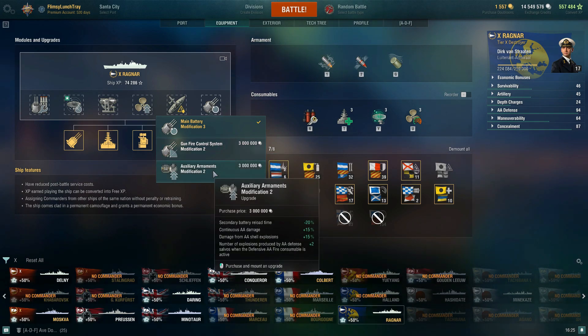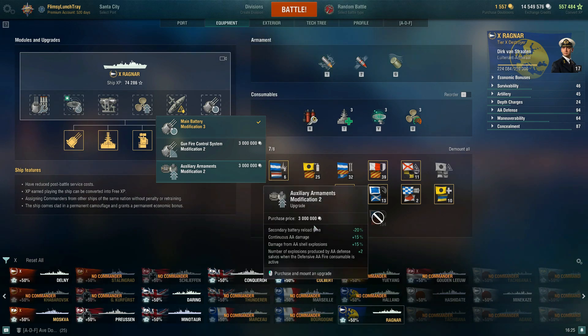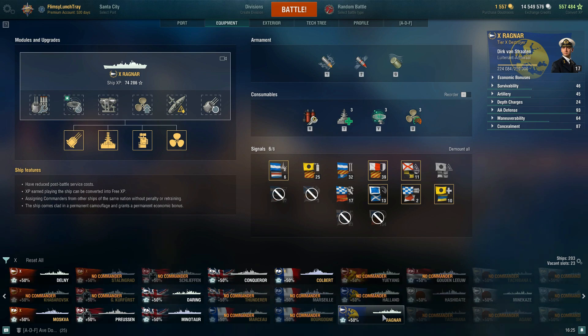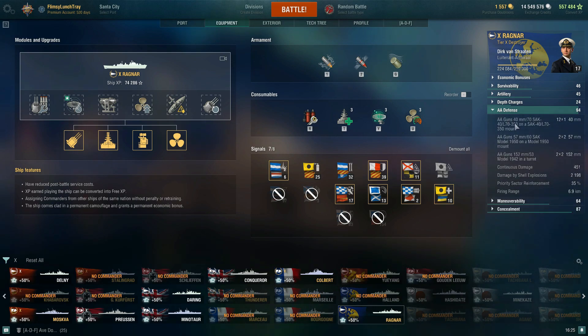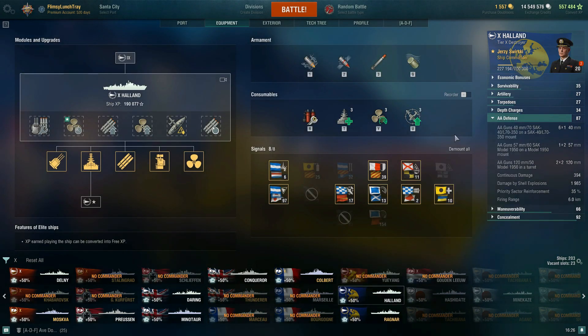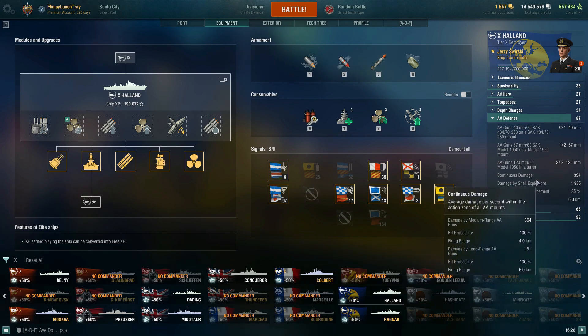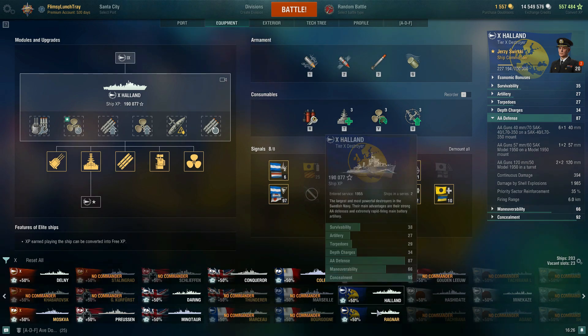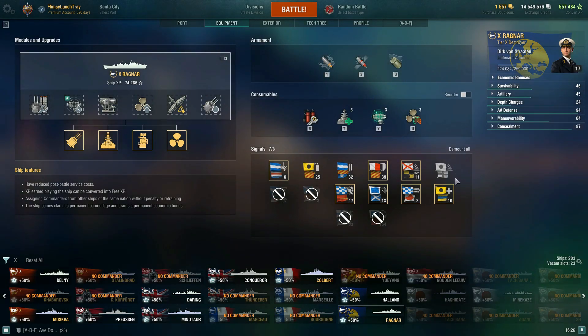Otherwise you have Auxiliary Armaments Modification 2, which you'd mainly take for the AA since Ragnar has a really good AA rating of 94. Comparing to the Holland — even with a dedicated commander on Holland, it's 87 versus Ragnar's 94 with my current build. Continuous AA damage is 451 and damage by shell explosions is 2,198, so AA is really strong on the Ragnar relative to the Holland.